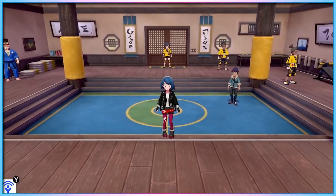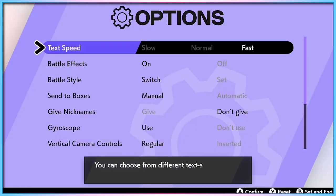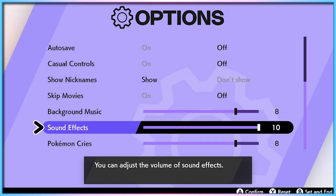This NPC is in no way signposted. Nothing visually tells you they're important or that they'll offer you anything but flavour text. The game never draws your attention to them, and if you miss this NPC, you simply don't get to balance your audio in the settings menu.